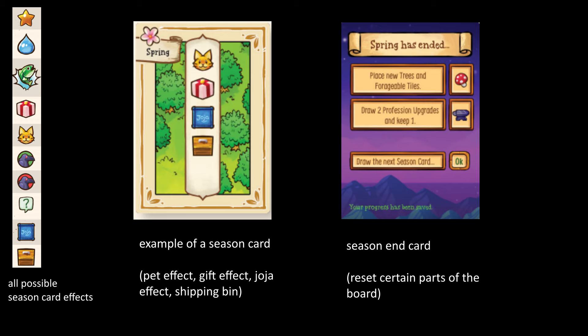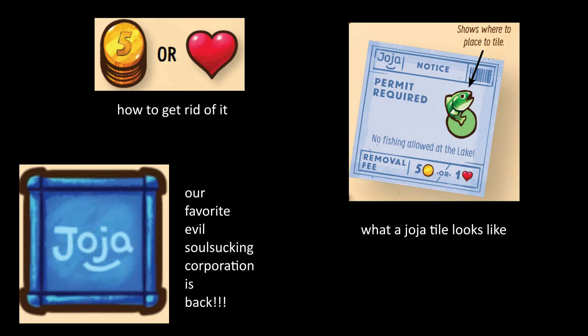What is a Joja tile? When a Joja tile is triggered, it causes an obstruction to an area of the game. For example, a Joja tile can prevent fishing in the lake or some other such problem. These tiles can be removed as end of turn effects, costing five gold pieces or one heart.